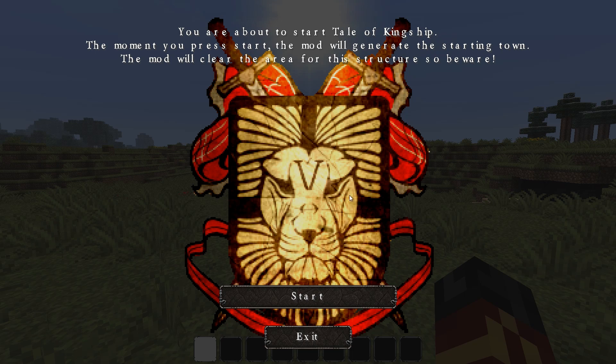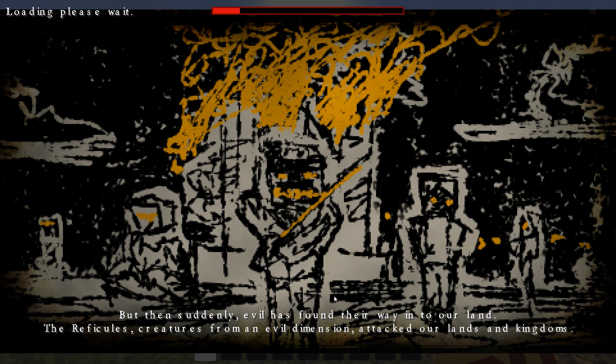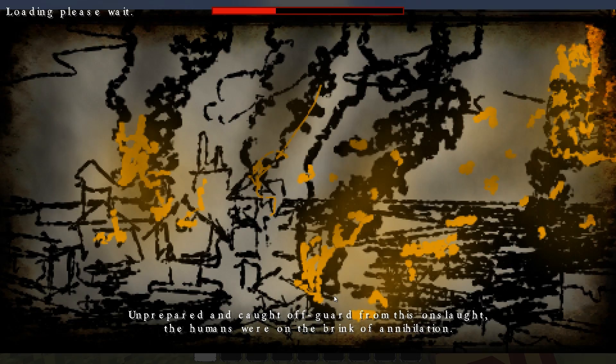In the most recent updates of Tale of Kingship, we now have a starter town. Beginning a fresh new world and pressing the kingdom key — which is Y — is going to bring up a menu that allows you to start your adventure. This definitely brings back some memories from Tale of Kingdoms. However, this particular menu serves to cover a loading screen, and on top you're going to get a brief history of what's going on in this game world, along with some epic music.